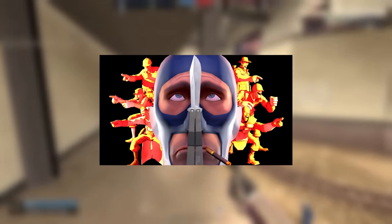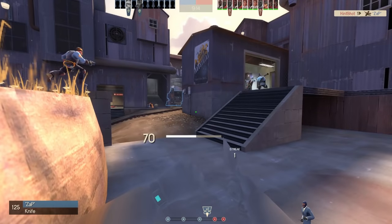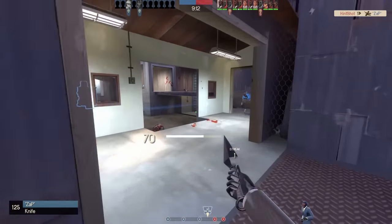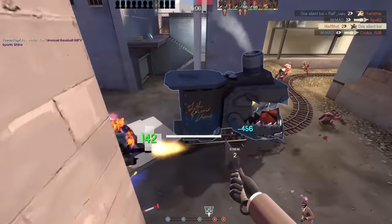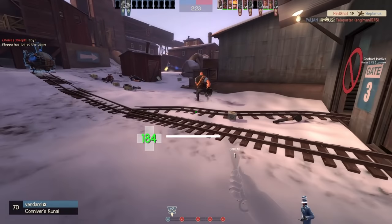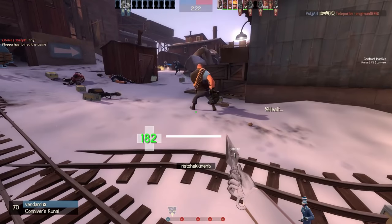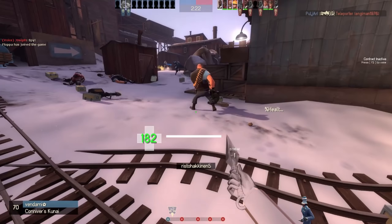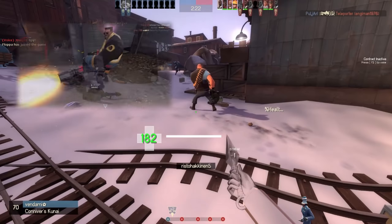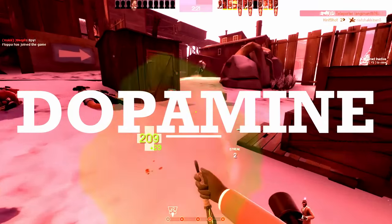Spy is pretty weak in 1v1 situations, but is the pure definition of a glass cannon. When he can do well, he absolutely does well. The skill in spy comes from identifying exactly when he can do well and making the most of the opportunity. So analyse your enemy's most likely movements, combined with what you know about them from previous encounters, wait for the perfect moment and, most importantly, relax. The more control you can have over this crucial moment when you're both exposed and preparing to kill, the better. You learn more from failing than you do from succeeding, the difference being dopamine.